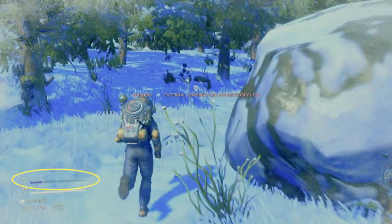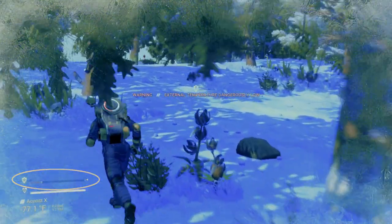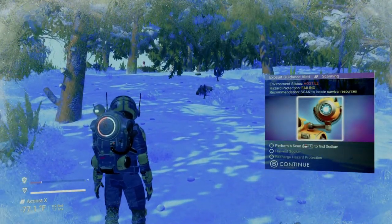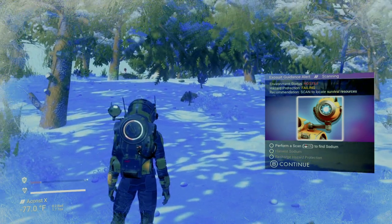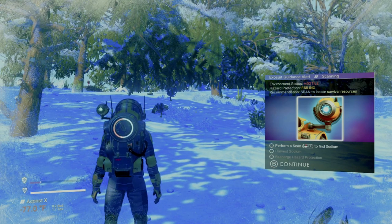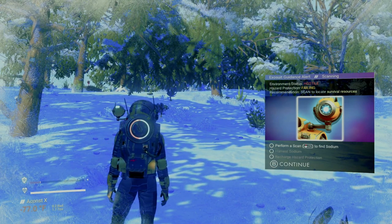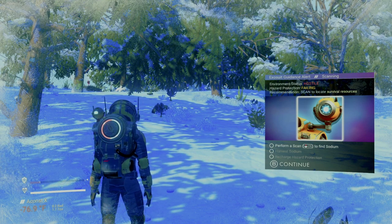Down in the lower left corner is your hazard protection. This starts off at 25% and it's slowly falling. You can recharge your hazard protection either with sodium, which is kind of what the game wants you to do, or you could actually craft ion batteries. As you can imagine, this will demand priority pretty much over everything else.